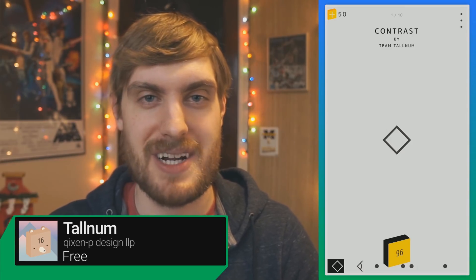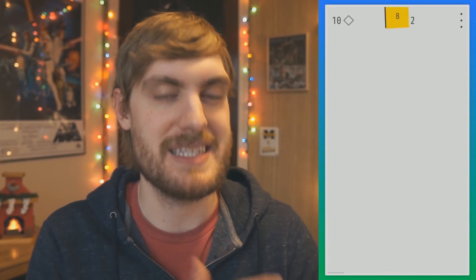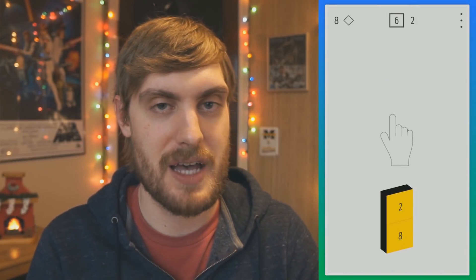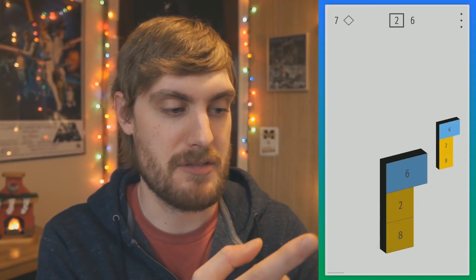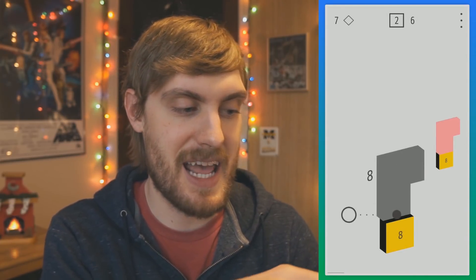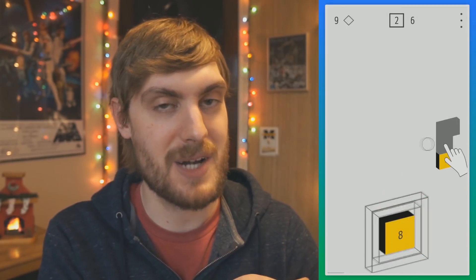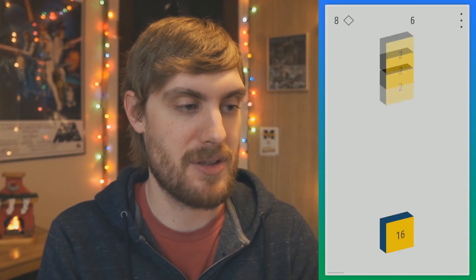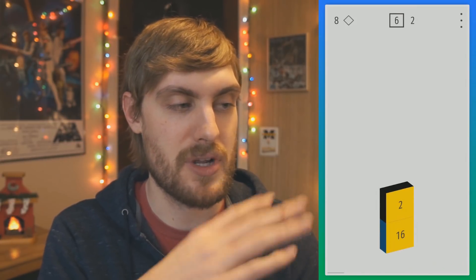Tall Num is a very interesting game about adding numbers and stacking numbers — it's easier to show than to explain. We're going to start with a couple of numbers here. You can double tap just to drop the number shown above. So I can take this six and add it to that, and it's going to equal eight. Then that will combine with the eight below it to make 16. Another thing you can do is slide your finger up or down if you want to rearrange them.